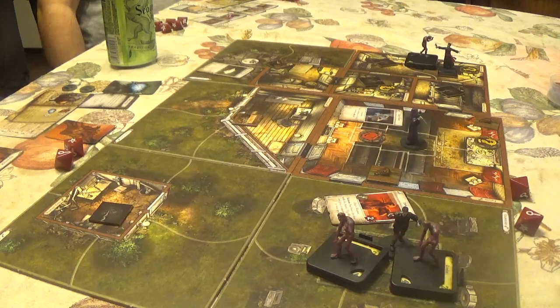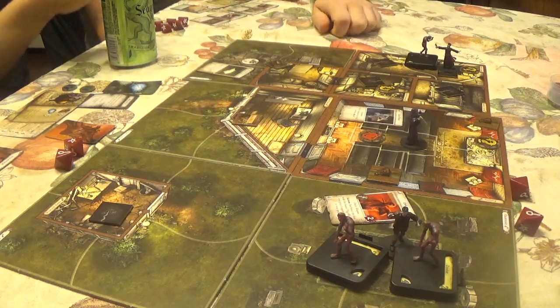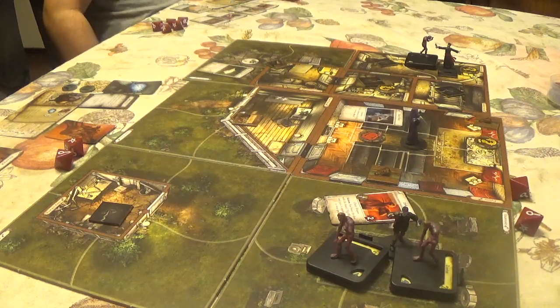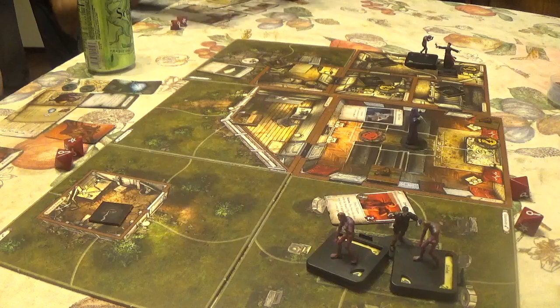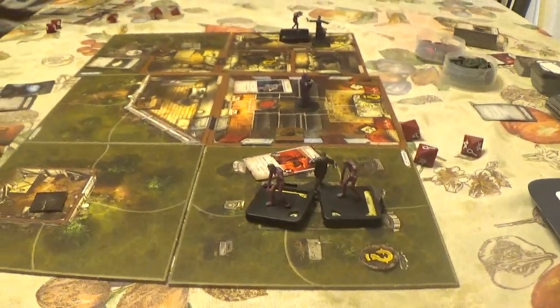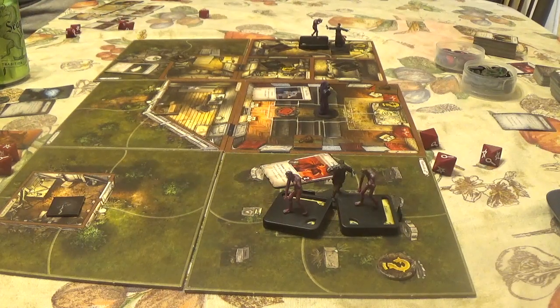Jeffrey decides to shoot the zombie with his .45. He attacks — Agility check, two successes. With four damage total it's not dead yet. He attacks again with the gun for his second action.